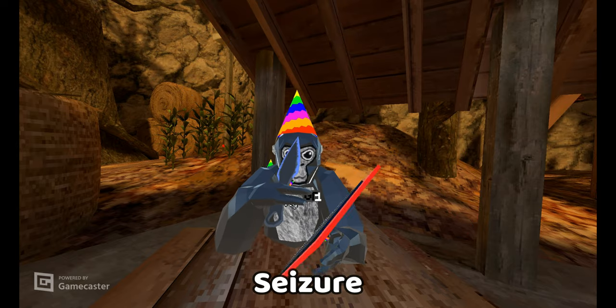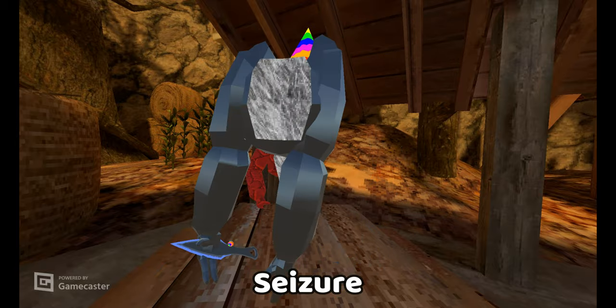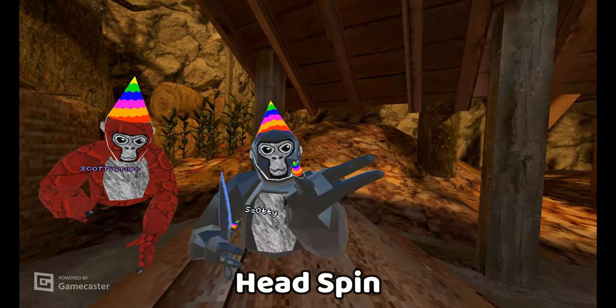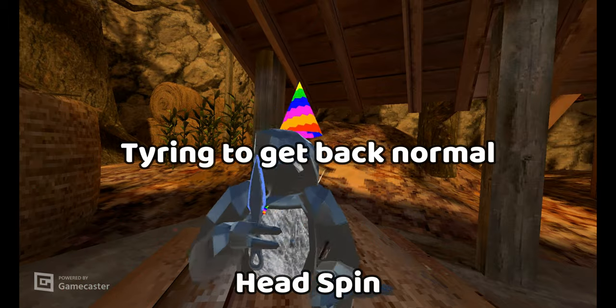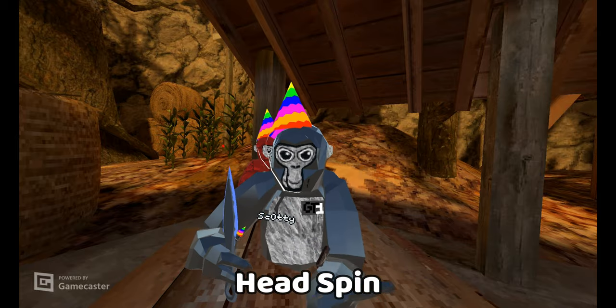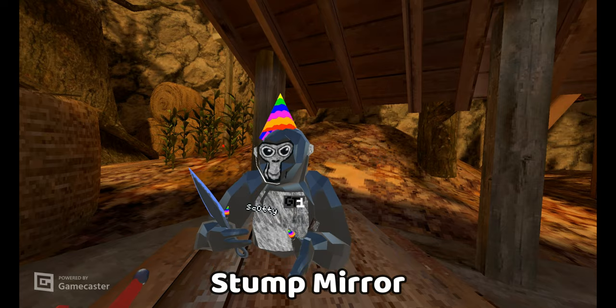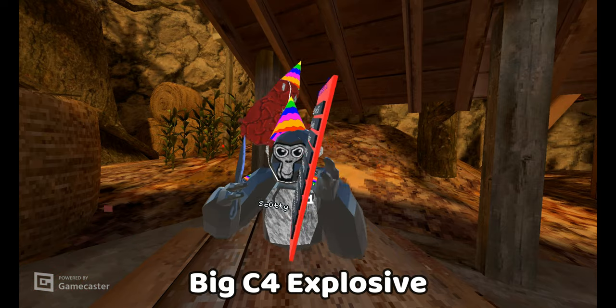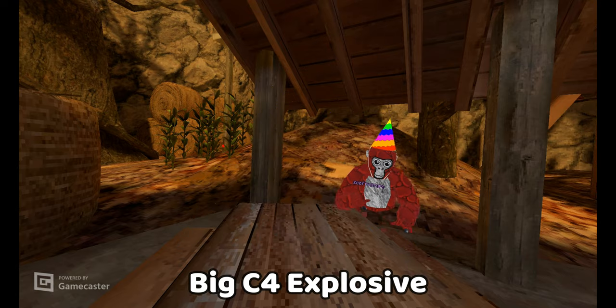Next is seizure — this is good for trolling because I just go crazy. Next is head spin — it says in the name, you just spin your head around. I can place my head back to normal. I've got the stump mirror — you place a mirror in the stump. Big C4 explosive — this is C4 but just massive.